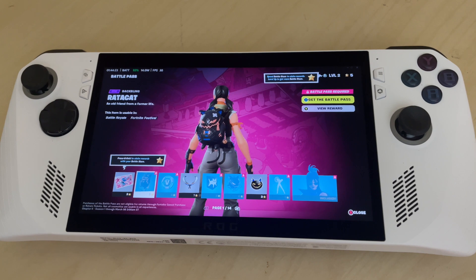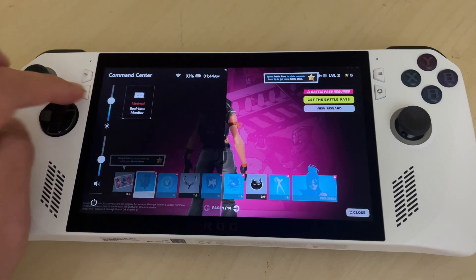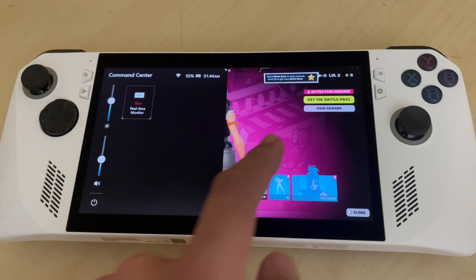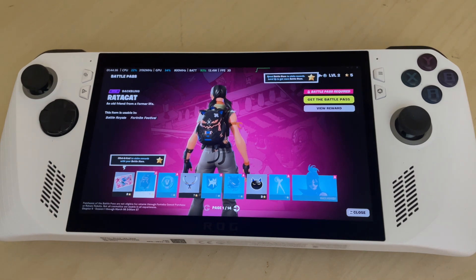If we go back into the Command Center button and tap it a second time, we are going to get the row mode. For row, we have time, CPU, GPU, battery, wattage, and FPS.